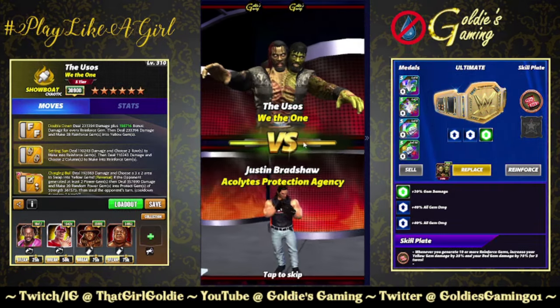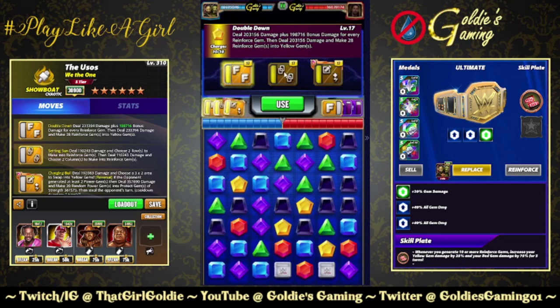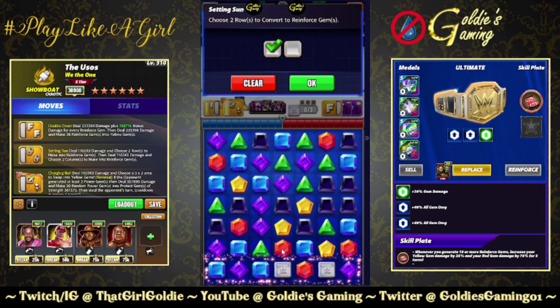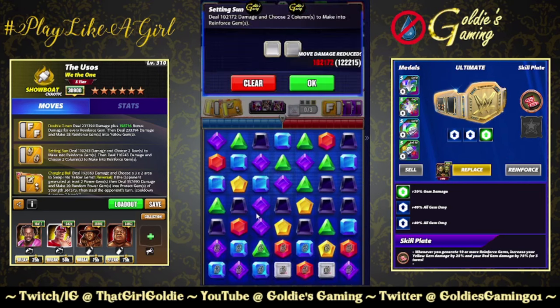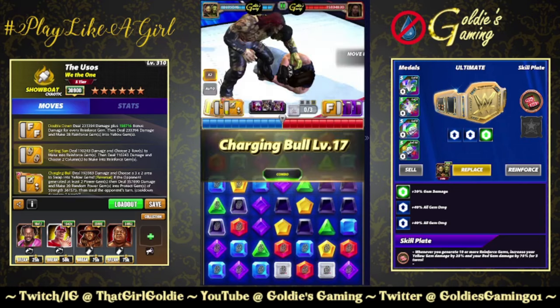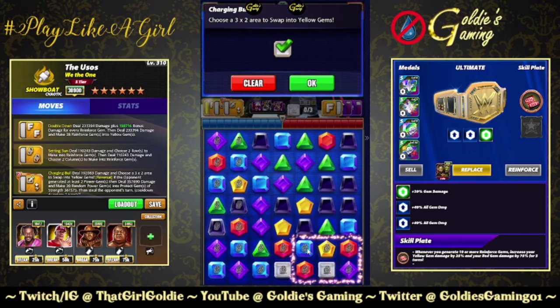55K to our yellow gems. I have max tour perks so everything is ready to go on turn one. We're going to pretend the finisher isn't loaded though. There's your two-rows combo move, there's your two columns, and Charging Bull — a three-by-two area. Shout out to Gerson.